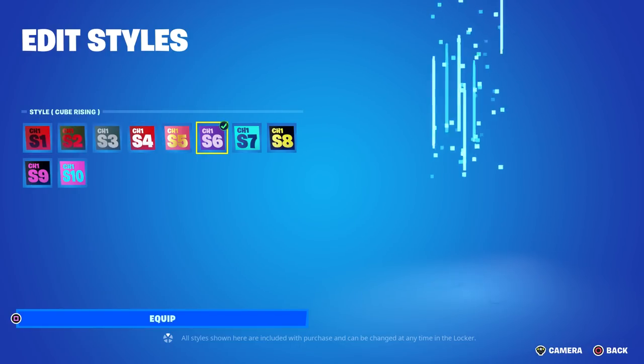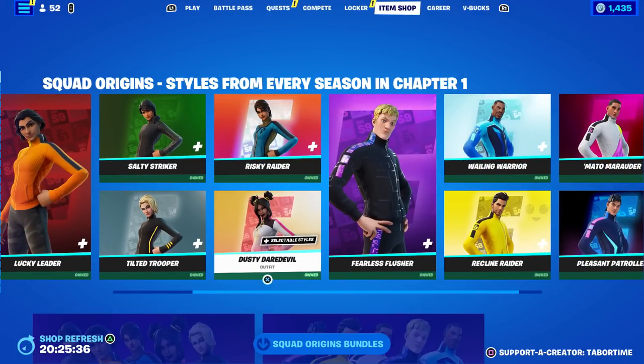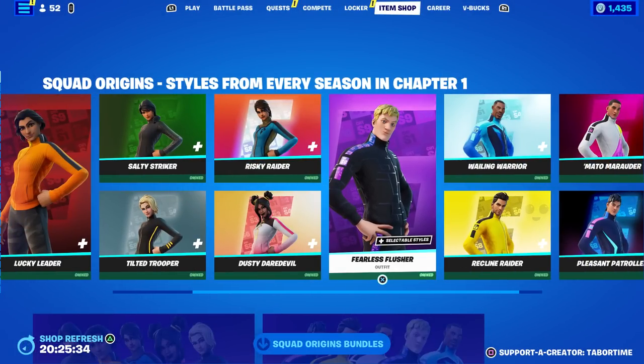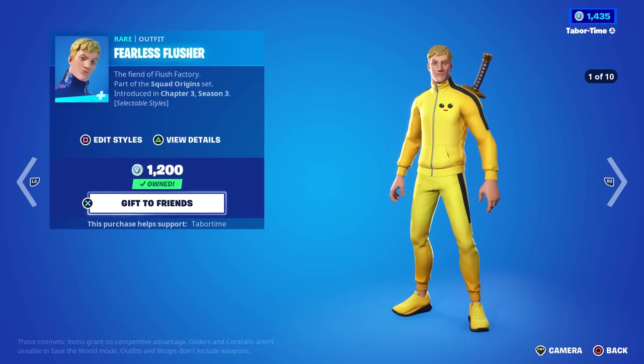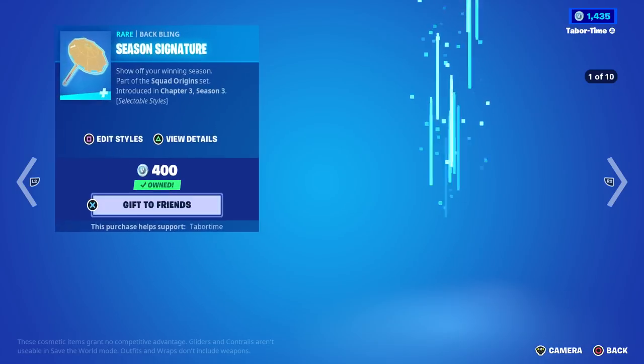More specifically the Tilted Trooper, because she has the blonde hair just like in the movie. So anyone can access these styles, but only she has the blonde hair. Now we also got to talk about this guy — he probably has the best name in all of Fortnite: the Fearless Flusher. That's what happens when you go to Taco Bell — you become the Fearless Flusher. He looks pretty good in that Peely suit as well.